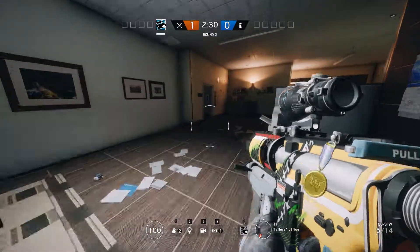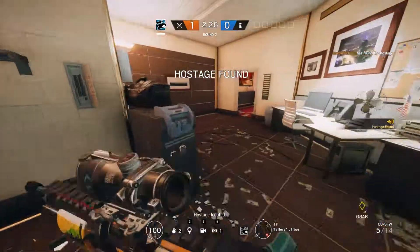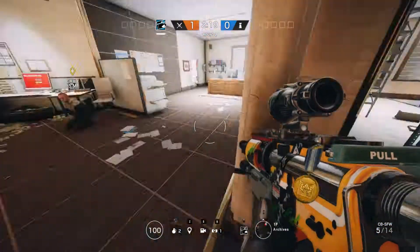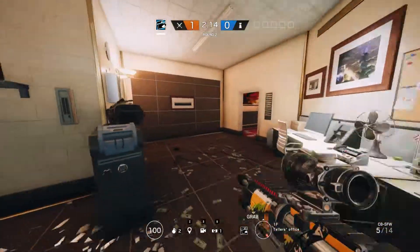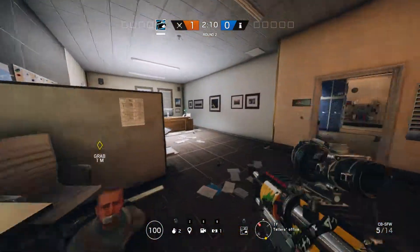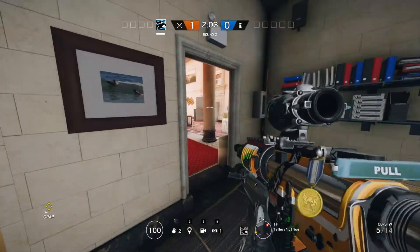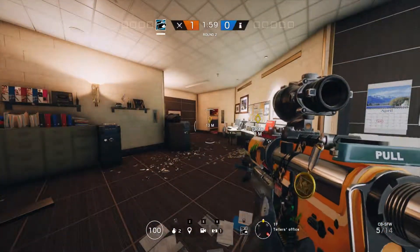Moving up from the vault — if you're defending in this room, whether it's hostage, secure the area, or defuse the bomb, you're going to want to barricade that, obviously barricade that, barricade that as well, and definitely barricade this. If you have Castle, put a castle wall on that door and that door. Also barricade this door here.